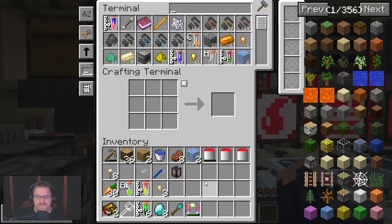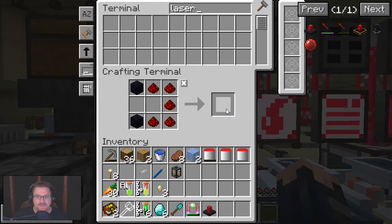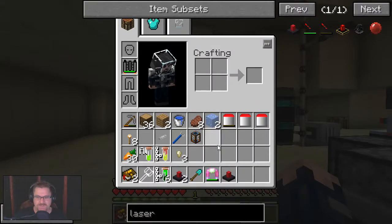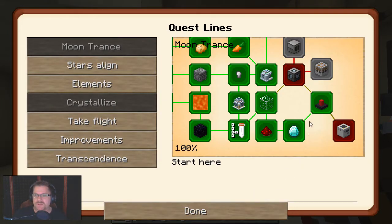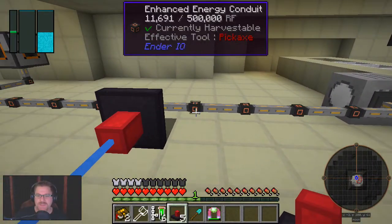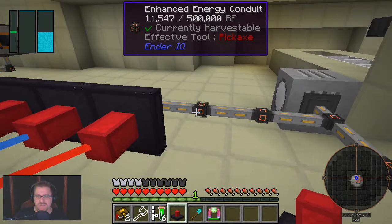Alright, the little guy's been hard at work, so we should have enough for the three lasers we require for the actual quests. Now we've got the amount of lasers we should have. The quests don't work as well as they should. Cool — now we've got five lasers. Absolutely fantastic. I'm not going to be making any more lasers than this, because by that stage I'm going to be looking at the other lasers.